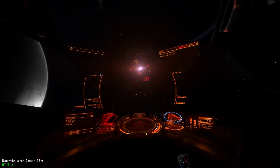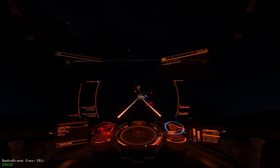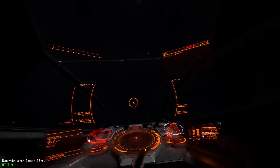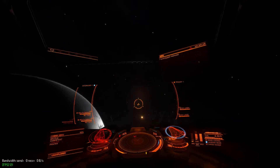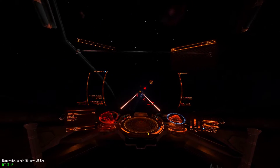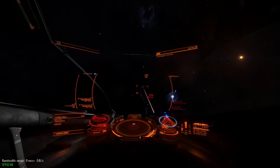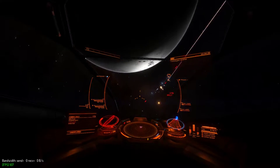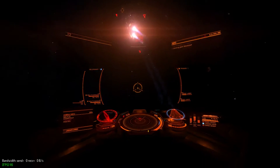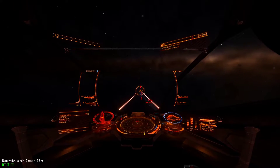I just combined another boost brake with a flight assist off turn. Flight assist off makes your ship turn off its maneuvering thrusters that do course corrections, so you maintain a trajectory consistent with your ship's orientation. However, if you leave the landing gear deployed — which is required to do the boost brake — you might be left with a significantly reduced speed, which can cause a lot more problems if you're not doing it right.